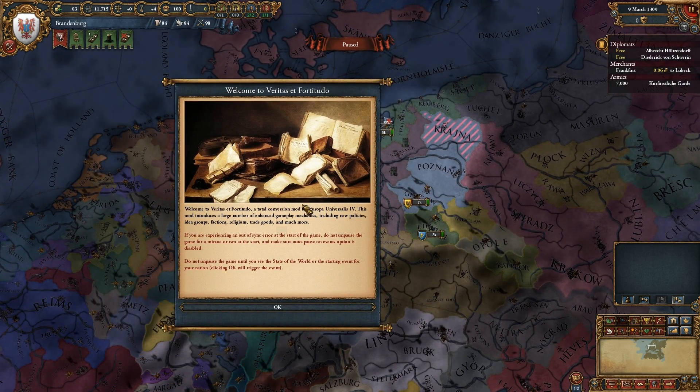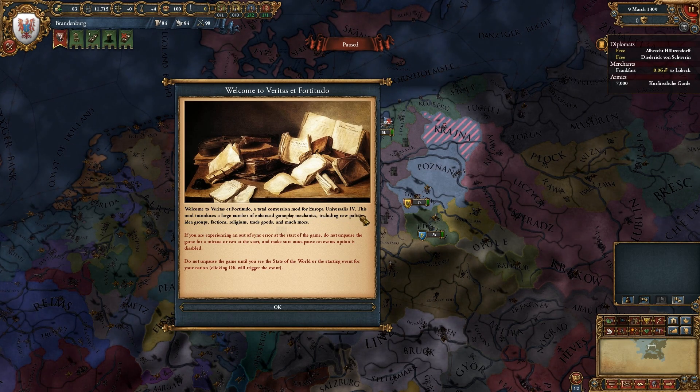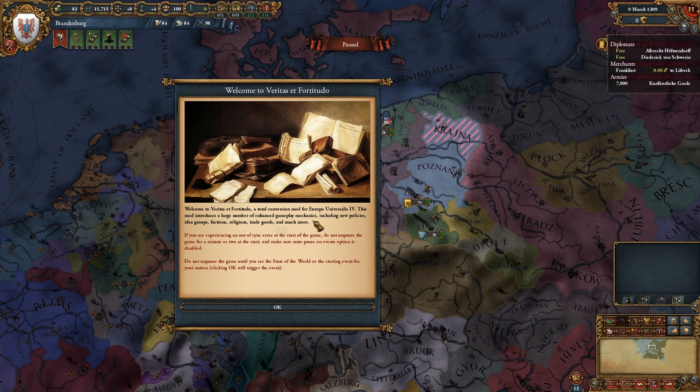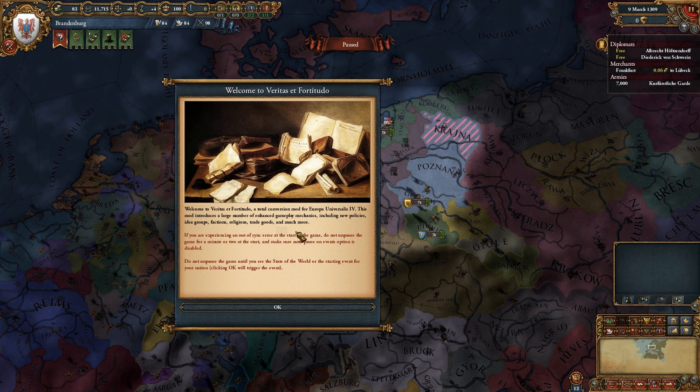Welcome to Veritas et Fortitudo — a total conversion mod for Europa Universalis IV. This mod introduces a large number of enhanced gameplay mechanics, including new policies, idea groups, factions, religions, trade groups, and much more.